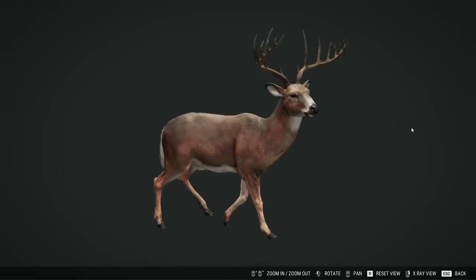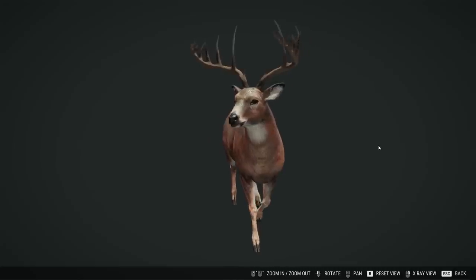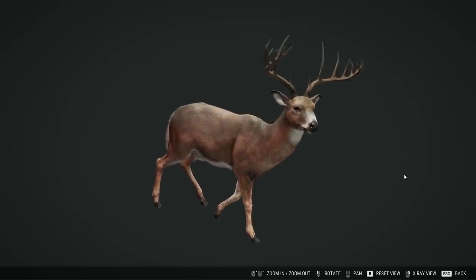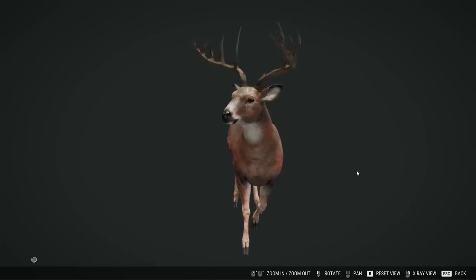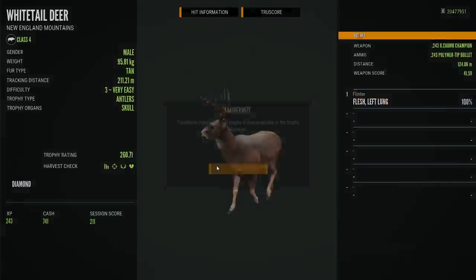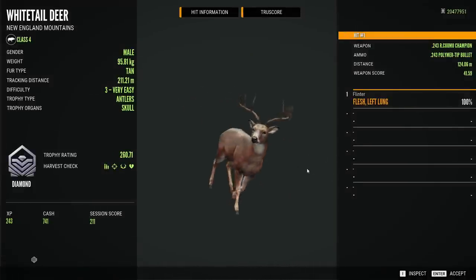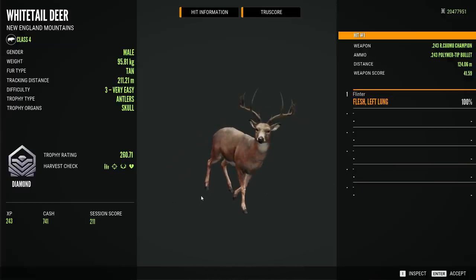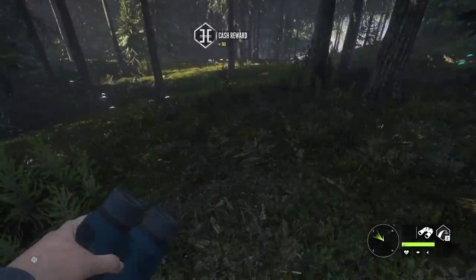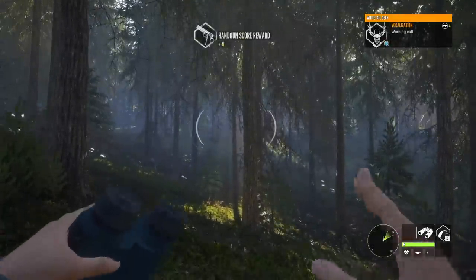I don't know, maybe it's just me, but I think the antlers fit better on the new head model. This inspect screen may make for some decent thumbnails — we'll have to see. I was really excited about the previous harvest screen when they upped the contrast, but that didn't quite work. With this kind of 3D model we may be able to do some potential thumbnail stuff. We'll get a couple of decent screenshots and then taxidermy that guy. Once you select taxidermy, I guess that is it — you can't back out. But pretty cool — first diamond on the New England Mountains.